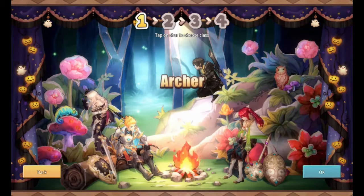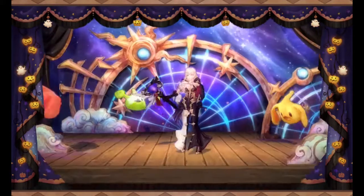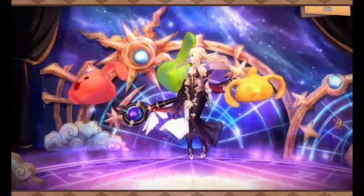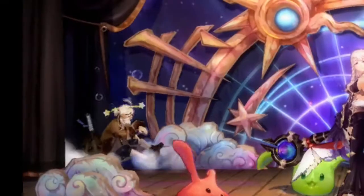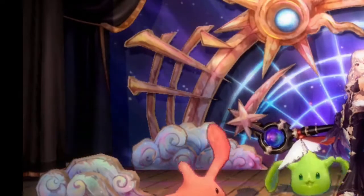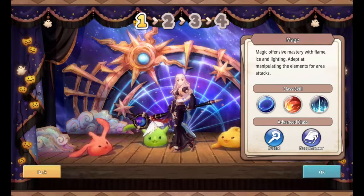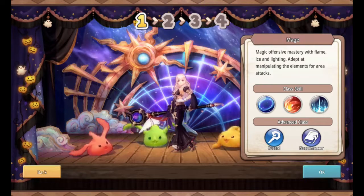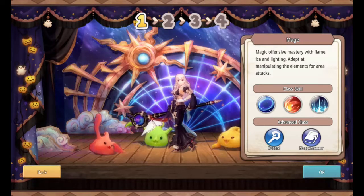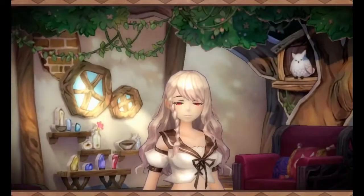Yeah, each one has their own little introduction, but like I said, we're going with mage. I can't get over that little bit right there. So let's get things started here. Magic mastery with flame, ice, and lightning — tap at manipulating the elements for area attacks. Well, you know, mages are usually overpowered, so why not?